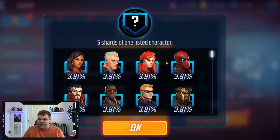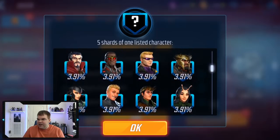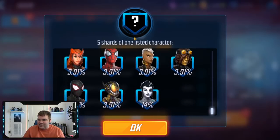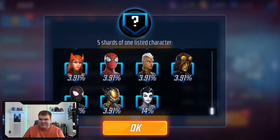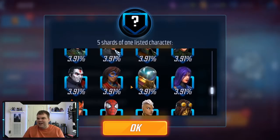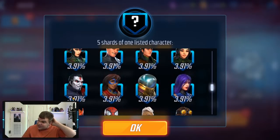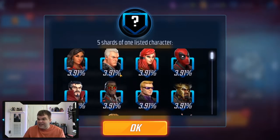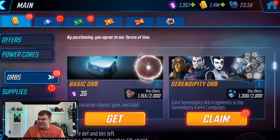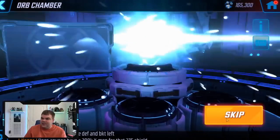The lucky characters in the serendipity orb include Crystal, Cable, Deadpool, Loki, Hela, Doctor Strange, and Heimdall. Deadpool and Cable with their rework are pretty good. There's also Psylocke, Wasp, the two Spider-Men if you don't have them yet — they're blitz store characters. Storm is okay, and Mr. Sinister is nice to see too — he's war store farmable now but you can still get extra shards for him outside the war store.